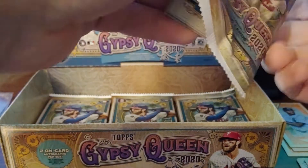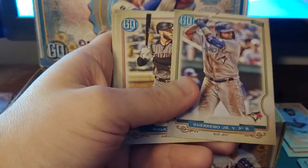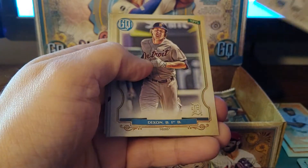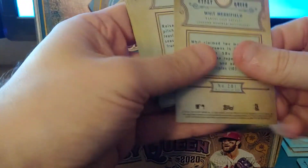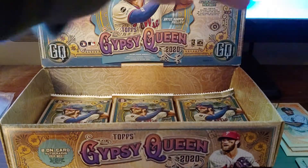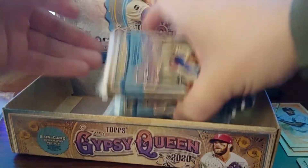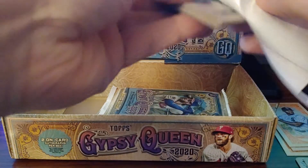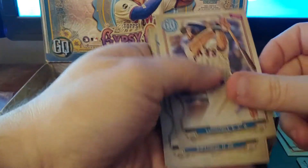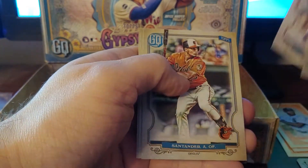Still have a second one over here — Christian Yelich. John Means, Christian Walker. Don't skip Vlad Jr. Brandon Bixler, Chavis, Rosario, Glasnor, Widmer, Fields. Morgoria, Dan Swanson Jr., Fernandez, yes. Asrubel Cabrera, Lou Calhoun, Anthony Santander, Bregman, and Isan Diaz.